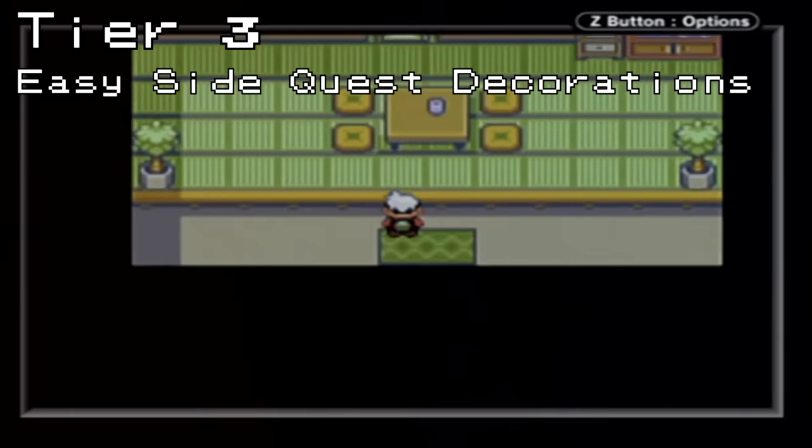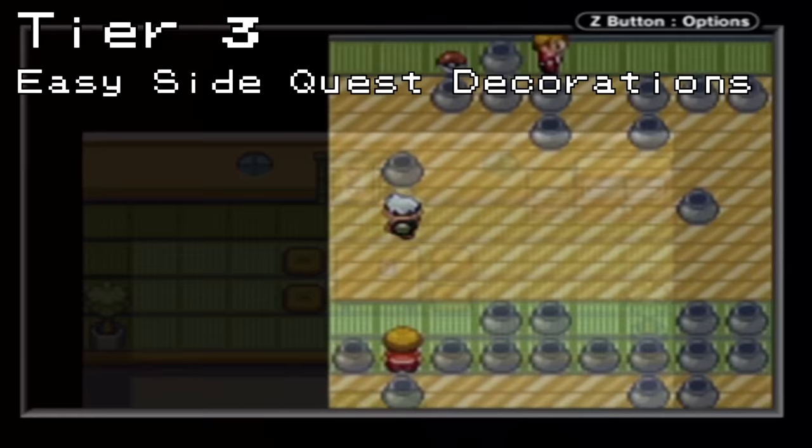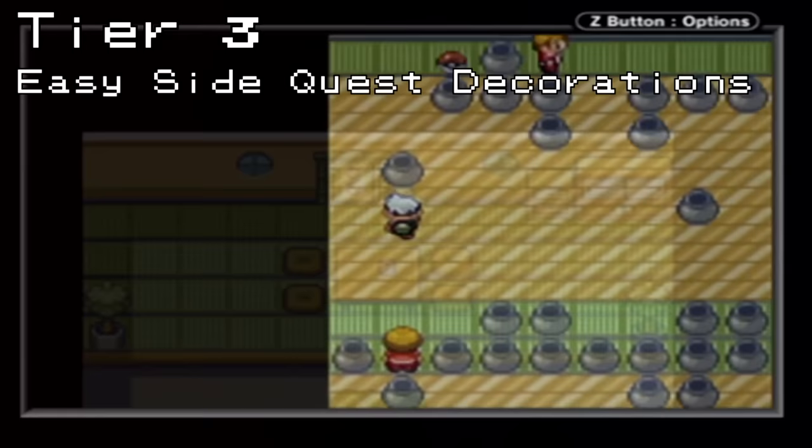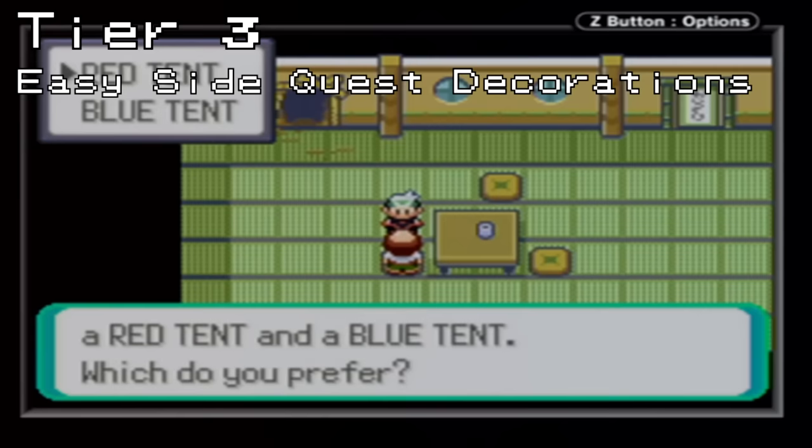The third tier of difficulty consists of only four decorations that take some effort to obtain but are still reasonable. North of Slateport City is a building known as the Trick House. The Trick Master here builds puzzles that mostly consist of mazes in which the player needs to find a password to the exit, then make their way to the back door which is always in the top right. The puzzles are fun and the trainers are easy, making this a nice light-hearted romp to obtain the Red and Blue Tent, which are exclusive to Ruby and Sapphire respectively, but Emerald gets their pick of one or the other. With the Trader's help, we can grab one of each and trade over the one we didn't pick to get them both in one save file.